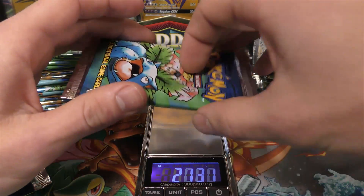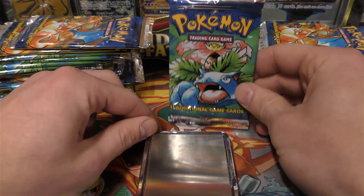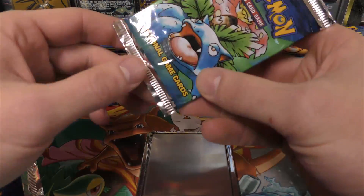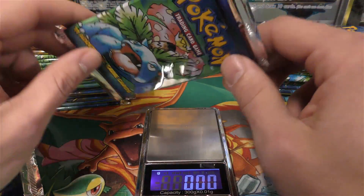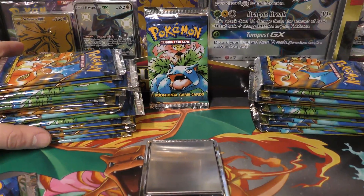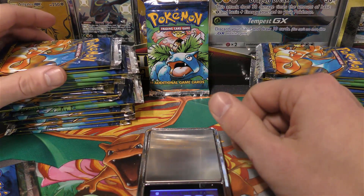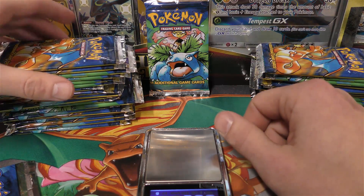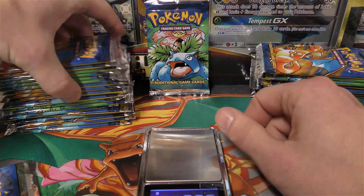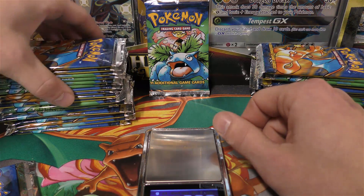We've got 21.3, and 21.41 — that one should definitely be a heavy pack. But what I'm here to tell you is this is actually a light pack. This entire stack to the left weighs at least 21.2 grams, ranging from 21.2 to roughly 21.4, and they're all light. If I sold these packs and gave the exact weight, people would buy them as heavy packs. I pulled these from a booster box — I opened one and got a Hitmonchan holographic — the cards are legit, but these are light packs in the very heavy weight range.